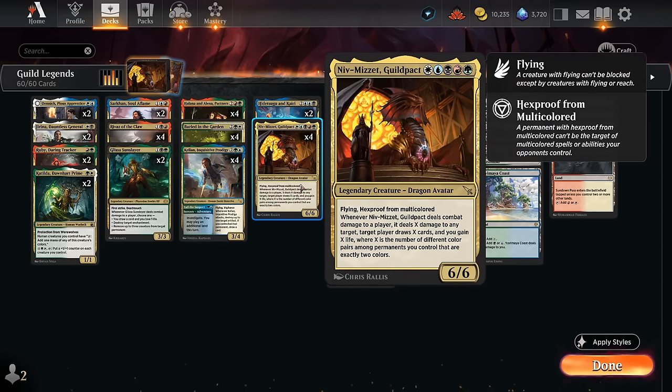This 5-mana 6-6 has flying and hexproof from multicolored — not the most relevant ability in standard. Whenever Niv-Mizzet deals combat damage to a player, it deals X damage to any target, target player draws X cards, and we gain X life, where X is the number of different color pairs among permanents we control that are exactly two colors. So we add up all the guilds, and for each guild represented we get to increase the output from Niv-Mizzet.